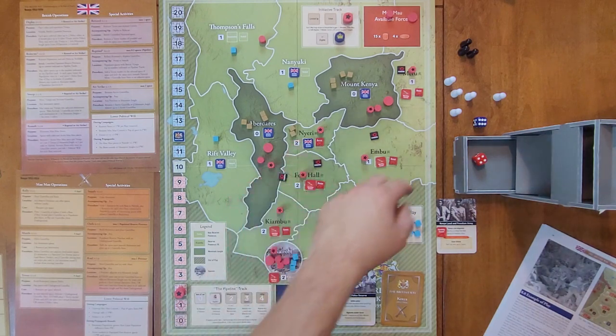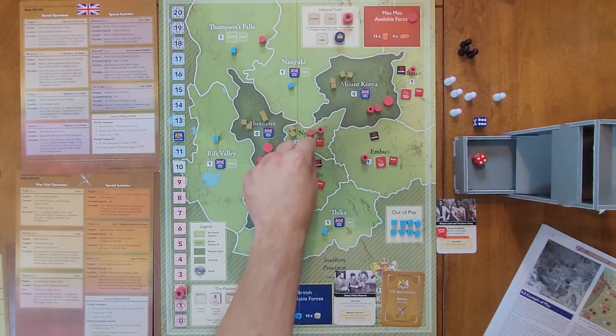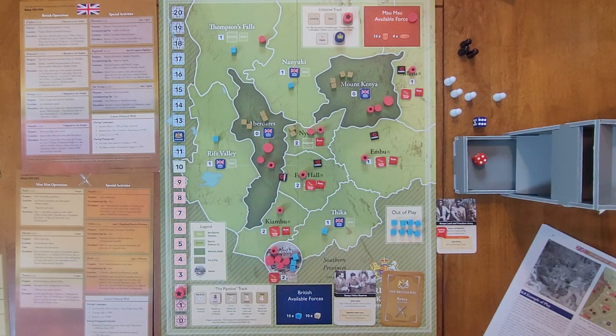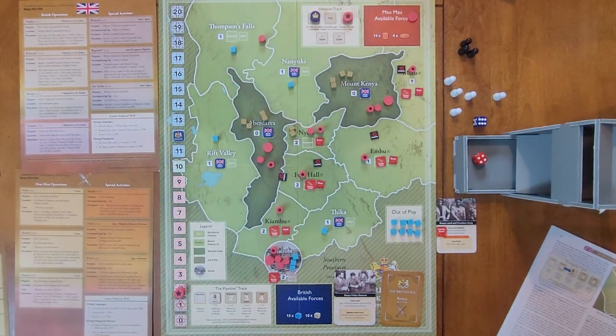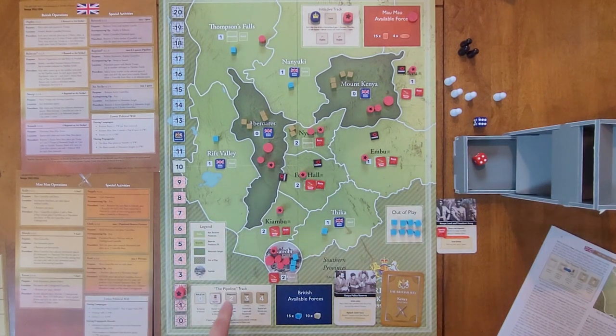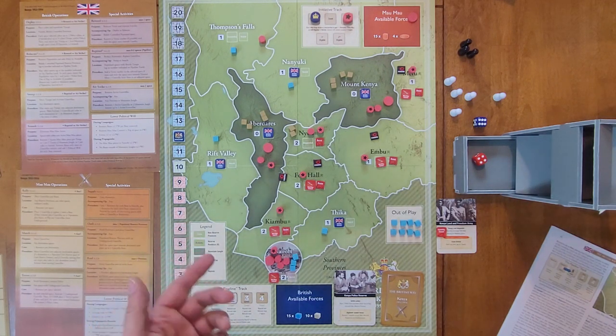They're going to use one resource to do another Rally action, placing their last guerrilla in Nairi, which removes British control there — it's now uncontrolled. Now it's the British turn and they elect to pass. When the British pass, they can adjust the pipeline track. When the Mau Mau pass, they can gain a resource. The British are going to move the pipeline to Villageization from Emergency Powers.